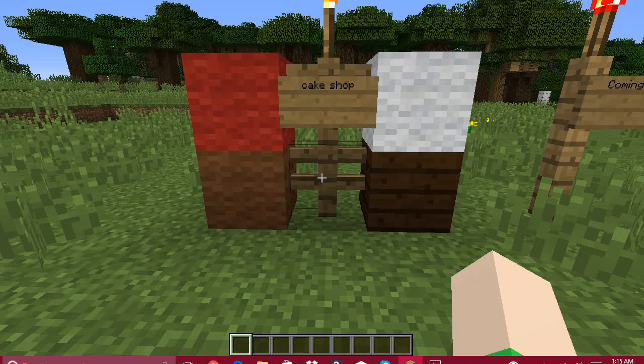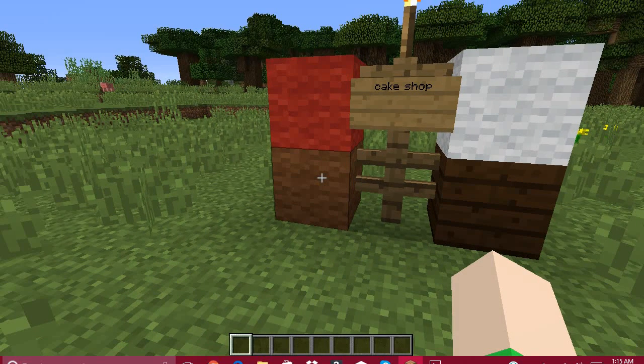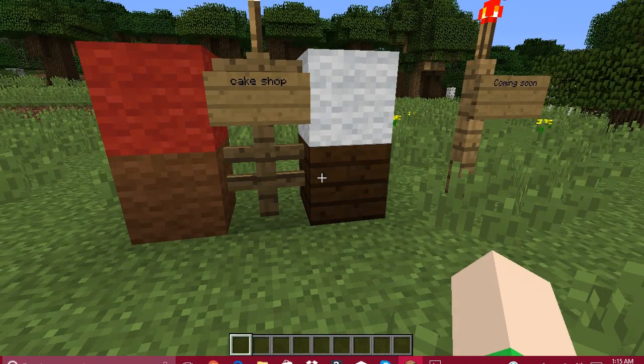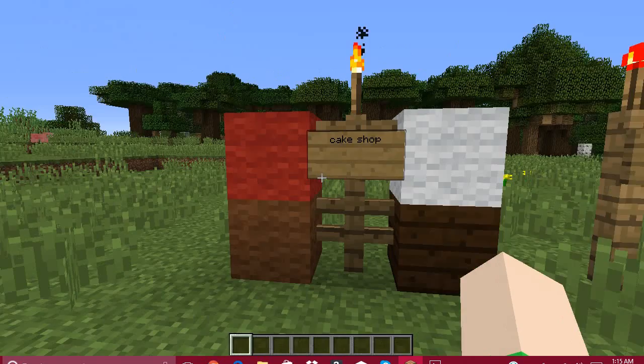I'm still going to fill it in before next video, when I build something next door to it. This is the cake shop, and these are the materials I used: I used brown wool, dark oak, white wool, and red wool.